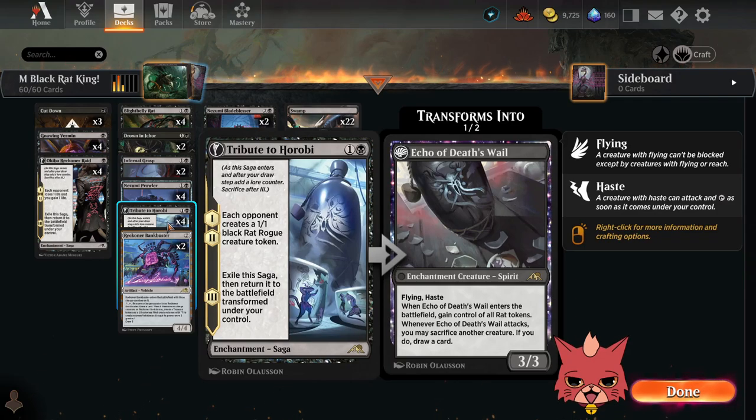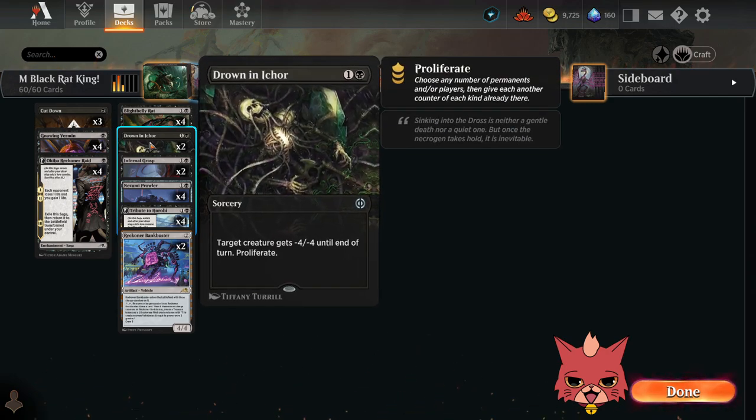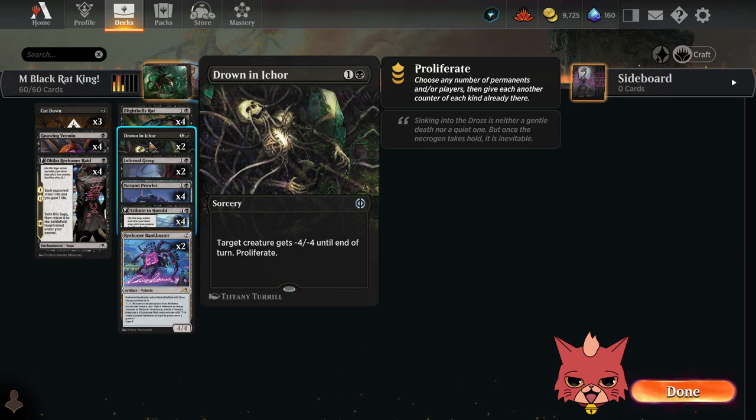We have four Tribute to Horobis — a two-mana saga. For the first two chapters, each opponent creates a 1/1 black Rat Rogue creature token. For the third chapter it flips into Echo of Death's Wail, which is a 3/3 flying haste spirit. When it enters the battlefield you gain control of all rat tokens, and whenever it attacks you may sacrifice another creature to draw a card. That's a cool way to get extra rats onto your side of the board.